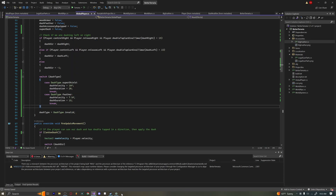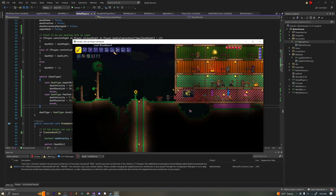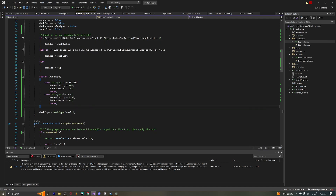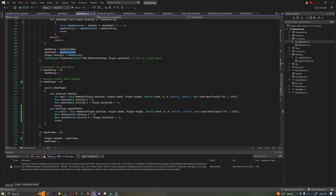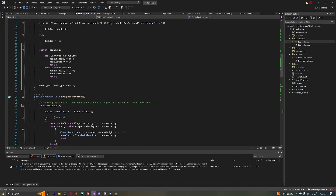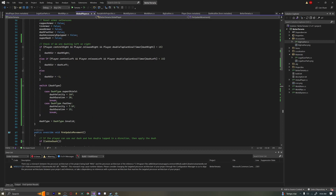That's going to be it for this video — I hope you guys learned something new. This is a super cool thing you can add to your mod to make things more interesting. You could also add a custom sound effect per dash type in the switch statement. Making mods is very time-consuming and you don't get anything in return, so if you want to support my work over on Patreon that would be greatly appreciated. Thanks so much for watching and I'll see you in the next video.